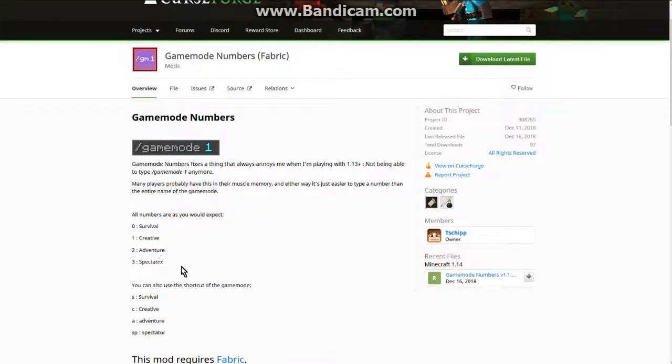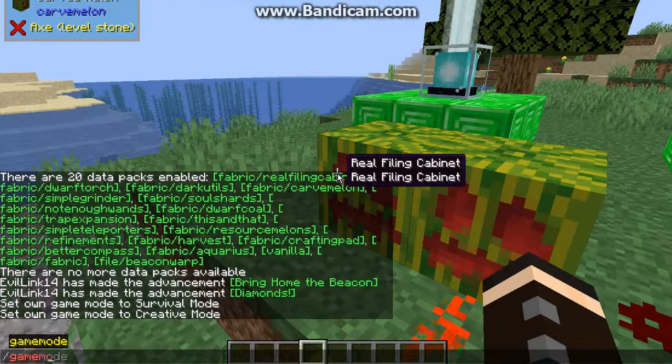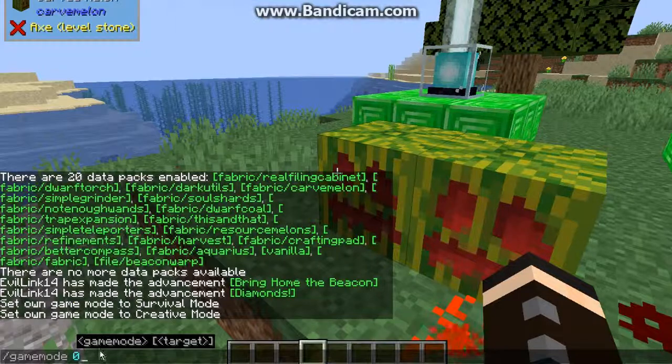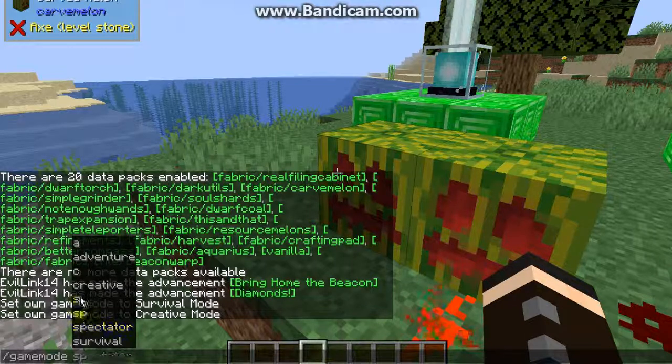The one thing I do find good about this mod over Gamemode Fix is the fact that you get the letter use instead of just the numbers. So I'll just demonstrate — you've got the gamemode command obviously, and you've got the letters popping up there. But if you do the numbers it'll do a gamemode target, so obviously the target will be the number, whilst the other will still be targets — but obviously the shorthand in terms of the full wording as you can see.